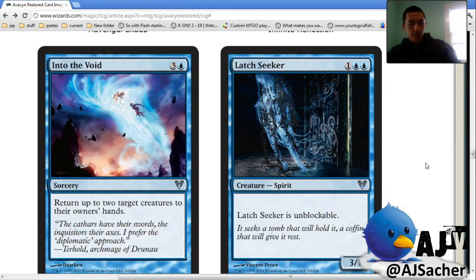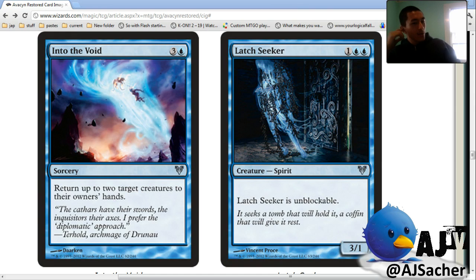Into the Void — this card is nuts. It's like Whiplash Trap! That is nice — sorcery is kind of annoying but it's huge tempo. Returning a creature is more than just returning a creature in this set, because if they have four guys out and two pairs are soulbound, you're returning two guys and breaking two soulbonds. And you can bounce your own things too. Are there any Pacifisms or things that make blink effects and bounces better? I think there's a blue one that's basically a Cage. Latch Seeker — this is a hundred percent a Zendikar card.